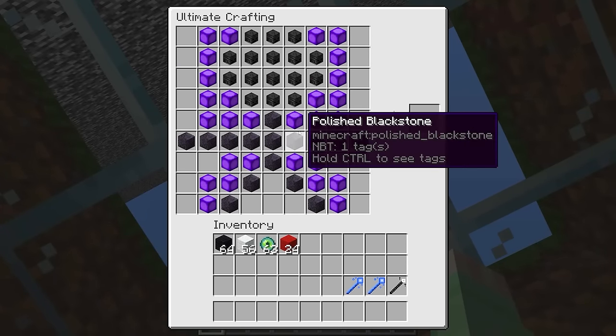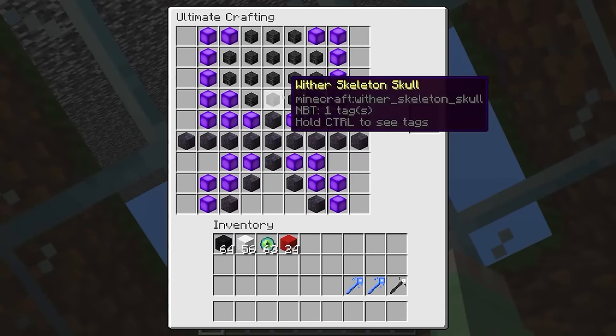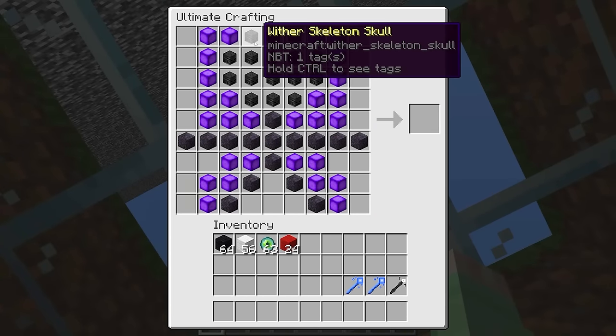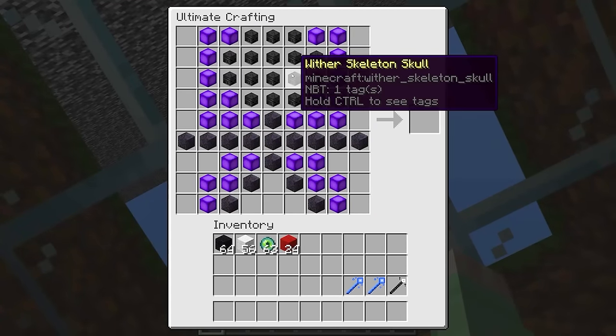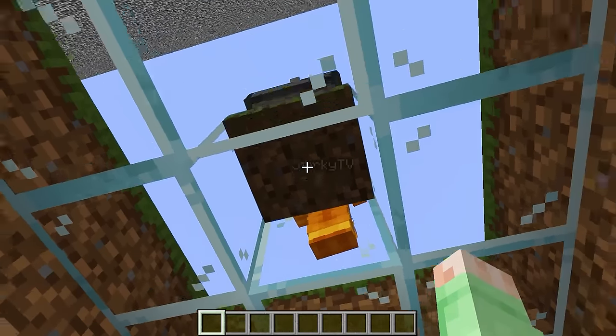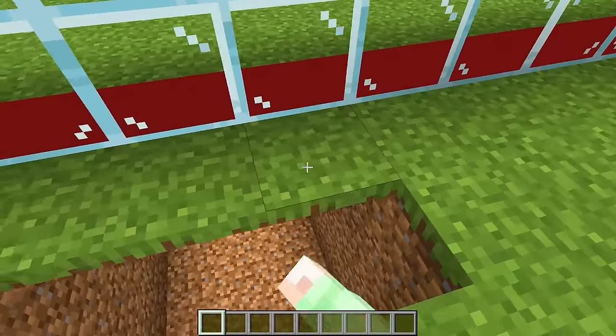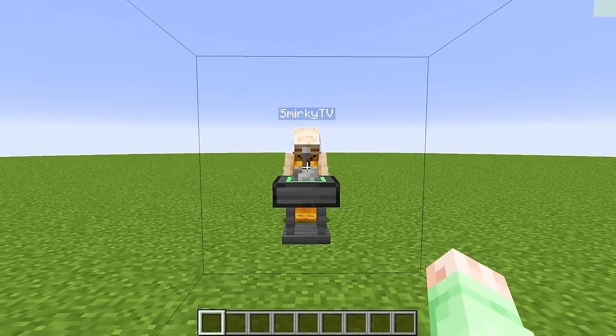What kind of mob has like 20 wither skulls as its head? This has just got to be insane! But we shouldn't look any longer, so let's close that trap door, head up our little secret entrance, close this off, and let's see what that mob is going to turn into!